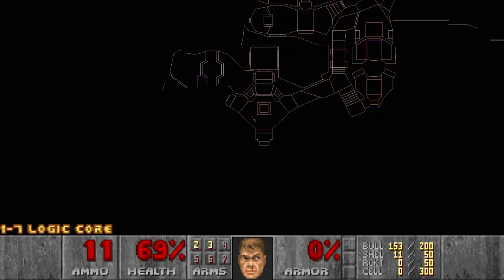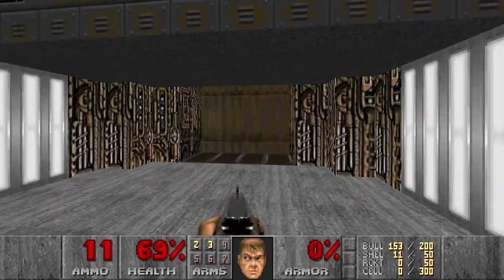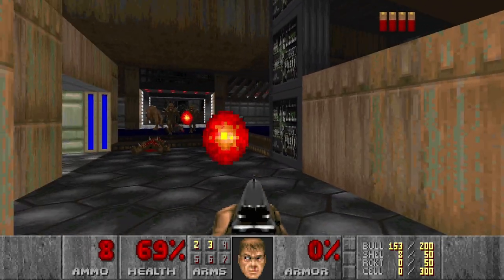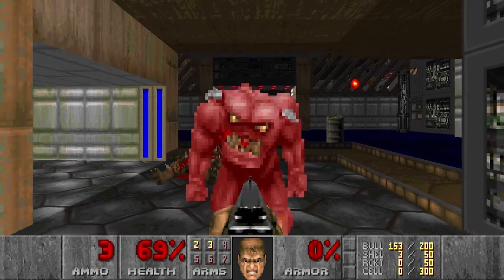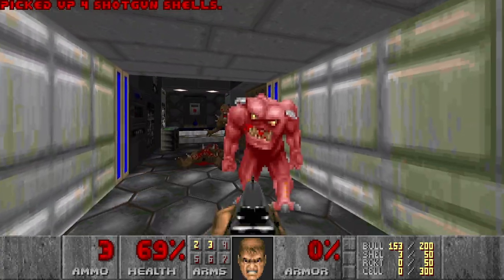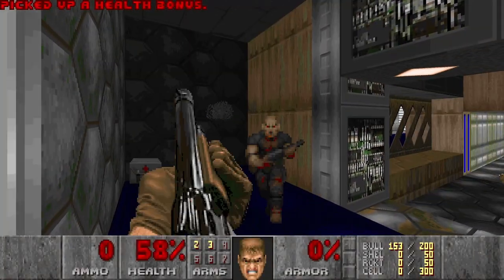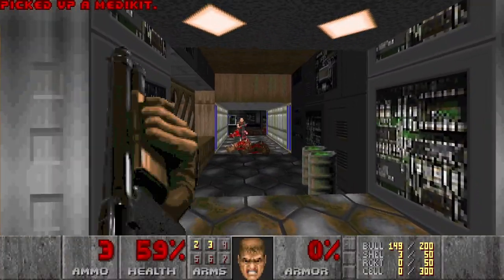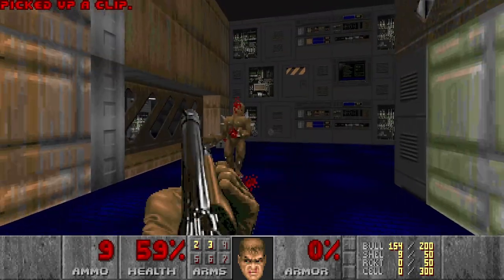Should I go down or up? Let's go here first — I see a secret. And this is closed, so one way to go then. Floating shells — that's funny. Some more shells needed, just in time. And I need more shells again. I don't want to press the switch yet. Let's explore a bit more.